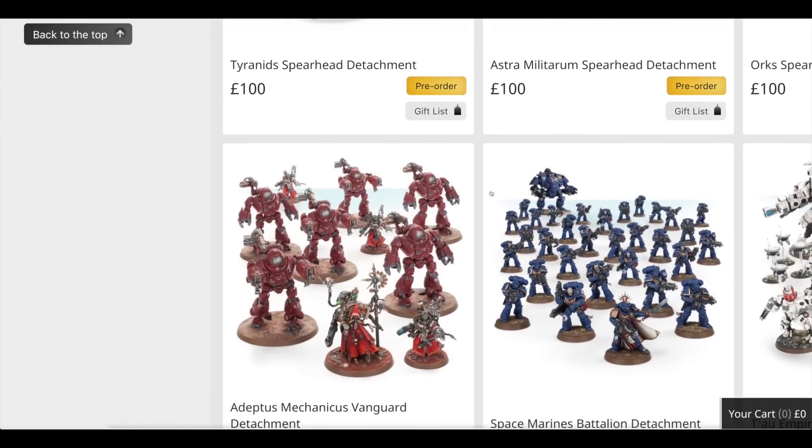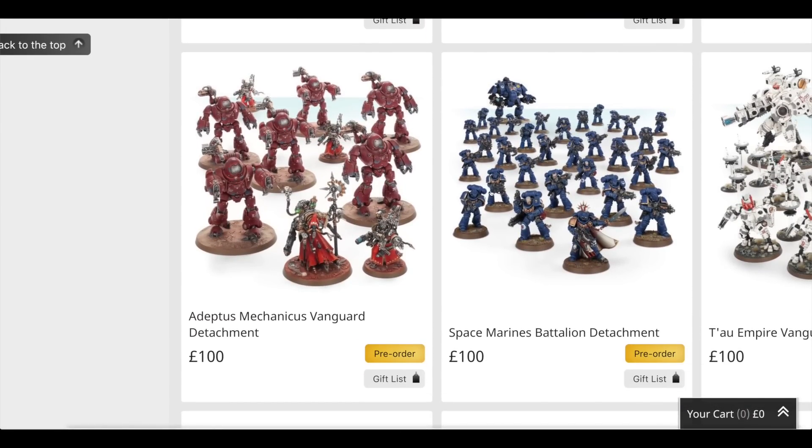The Adeptus Mechanicus Vanguard Detachment includes a Tech Priest Dominus from about five years ago — he's £22 — and three Castellan robots with their little Cybernetica Datasmiths. That's three boxes at £42 each, so that's £126. So you're getting three boxes of robots and the Tech Priest Dominus. That will cost you £148 in total, so you're only saving £48.